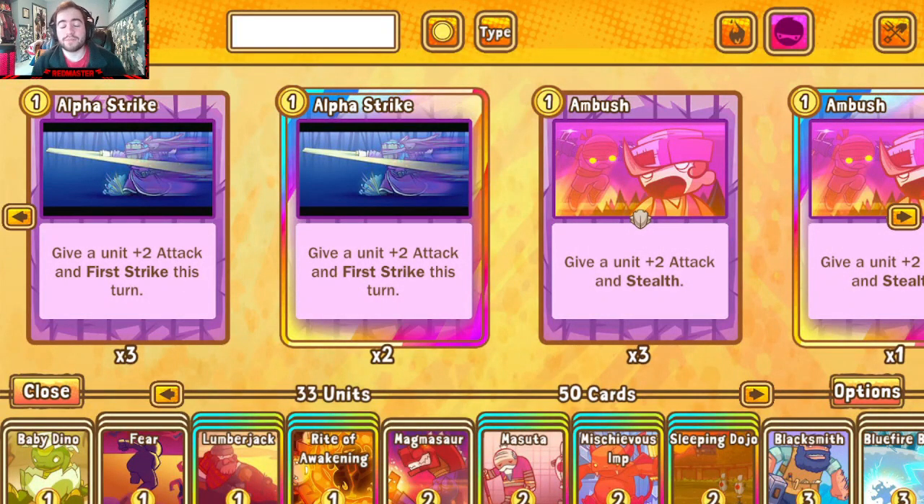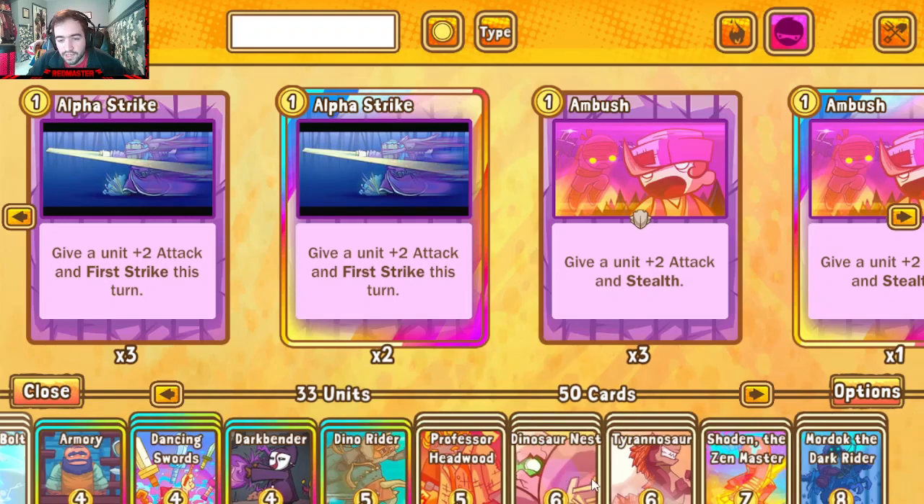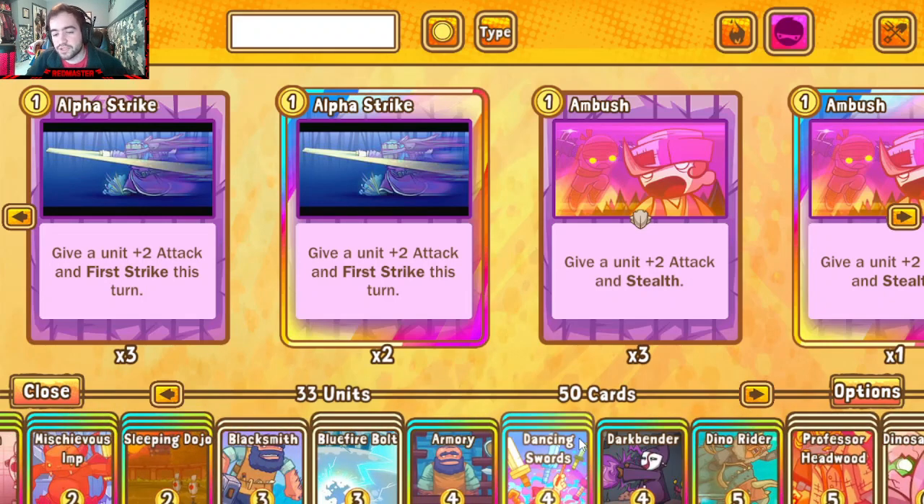Hey guys, what's going on, the master here. Not taking another month to make this upload — we're back with ranked on the ladder with Dinosaur Awakening, seeing what it can do. If you don't already know the game plan, it combines the draw power of Awaken with the big overwhelming presence of dinosaurs, mashing two styles together, which has worked out fairly well since I made the deck.